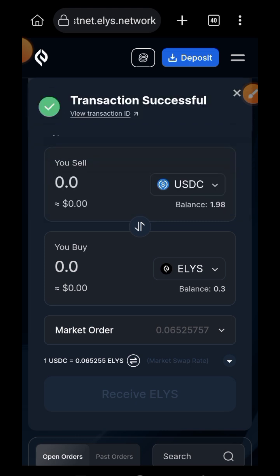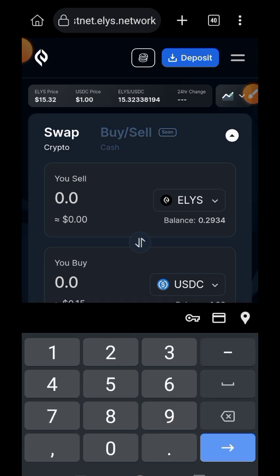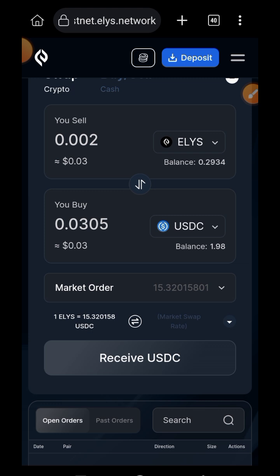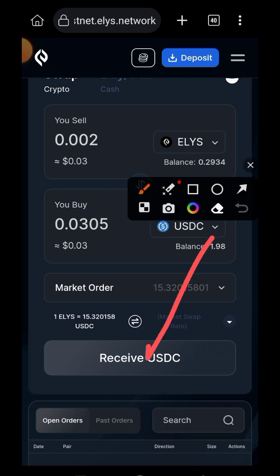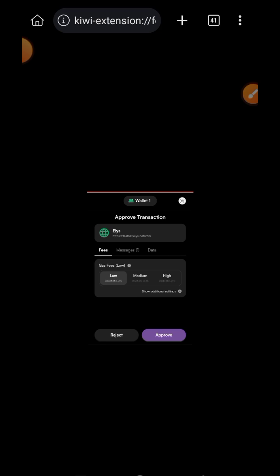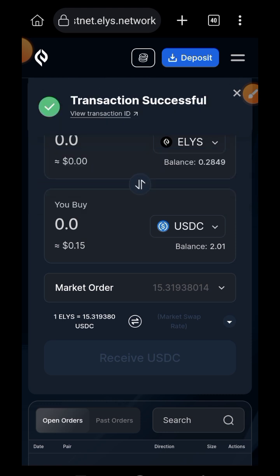Transaction successful. Now I'll do the same thing from Ellie's to USDC — swapping some Ellie's for USDC. Enter the amount of Ellie's, then tap on Receive USDC. Approve the transaction in your wallet. Transaction successful. Go back to BonusBlock.